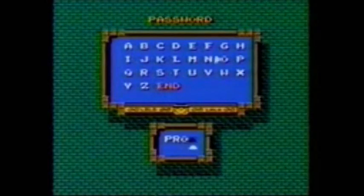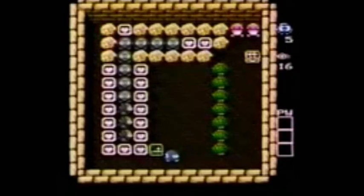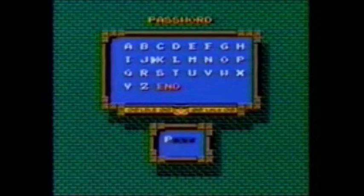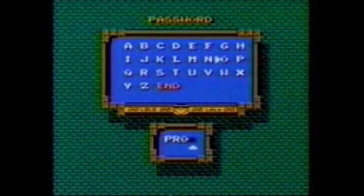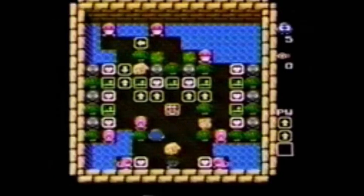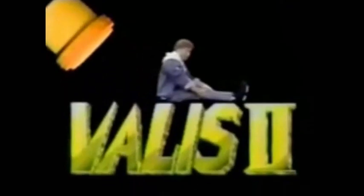Pro B, for still more points. And Pro C, to challenge the rain of fire. Last but not least, Pro D, to take on the water hazards.